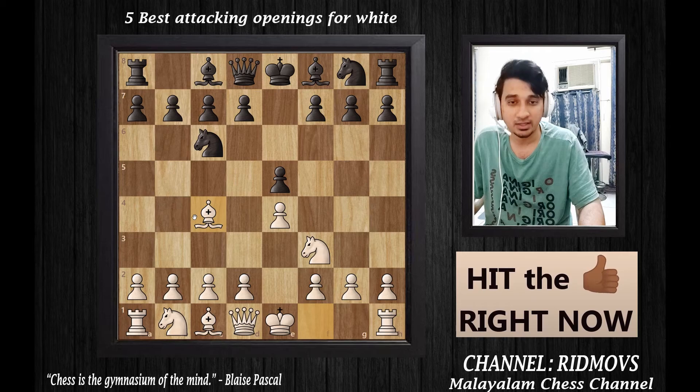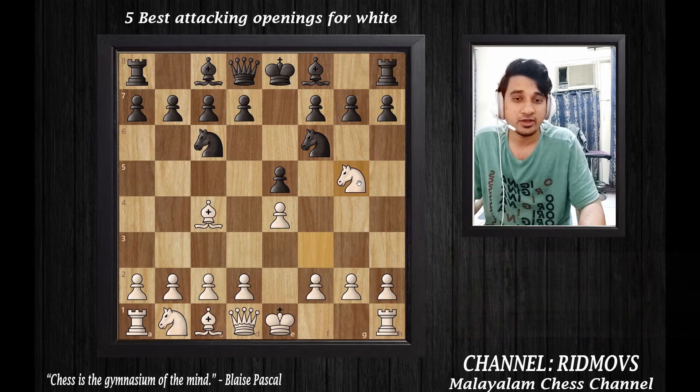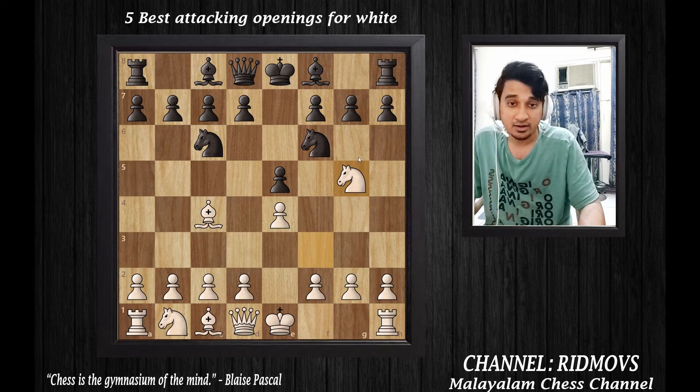Black develops the knight to F6. Now, what we do is play G5. We have to attack the knight on F6. If we attack the knight on F6, the queen and rook come under attack for Black.